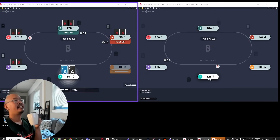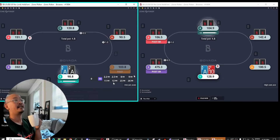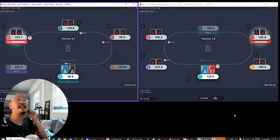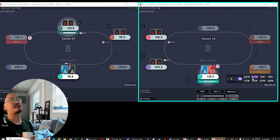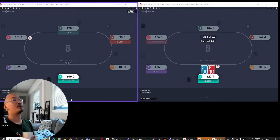If my opponents are playing so horribly, I really need to be getting in there even with hands as weak as like ace-3, ace-6 — just basically anything reasonable against those guys is going to be good.